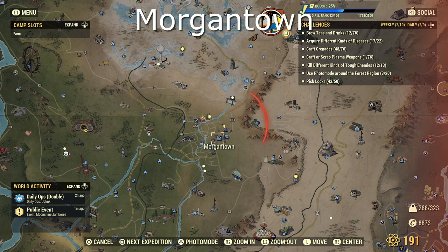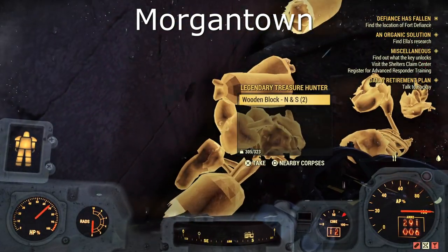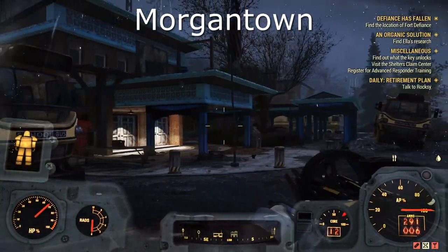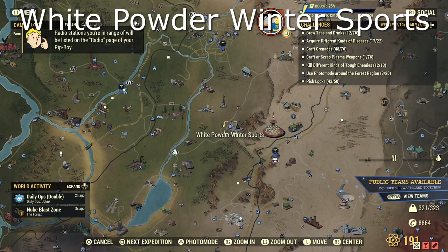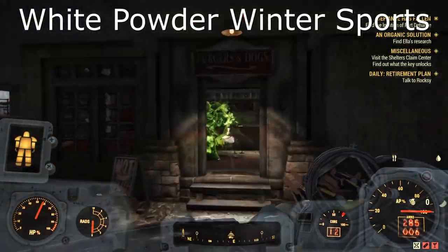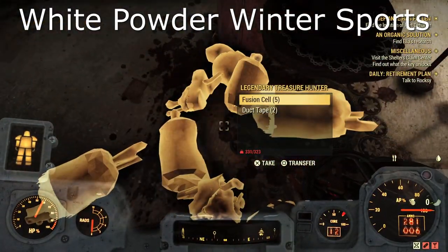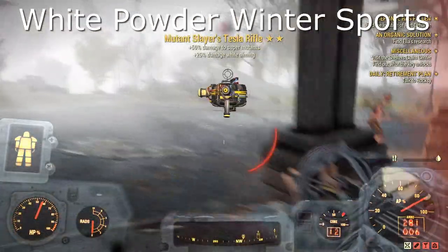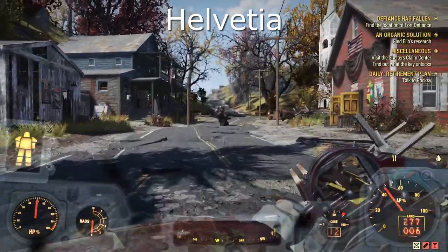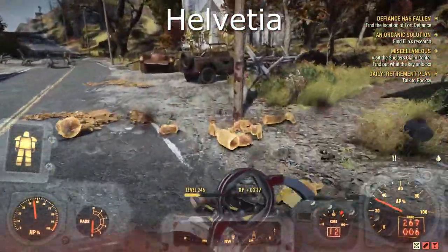Onto Morgantown itself — now Morgantown is quite a big area. I found this one just as I entered on the outskirts, but you can find quite a few in the centre as well. Next we have White Powder Winter Sports — another quite easy one, just a singular building. I've never actually seen one on the outside. Now Helvetia — the mole miners could spawn inside one of the buildings, but as long as you're within the vicinity you'll hear the distinct sound, so it's not too hard.